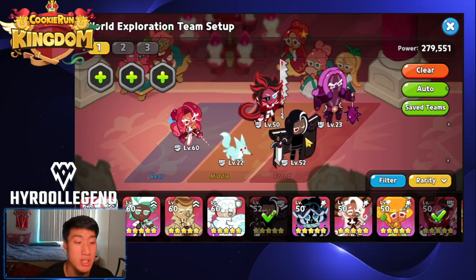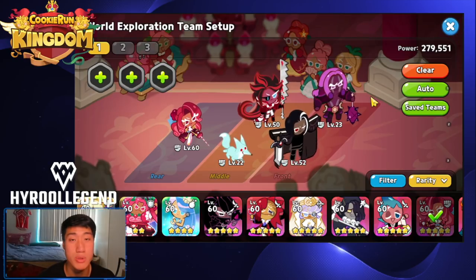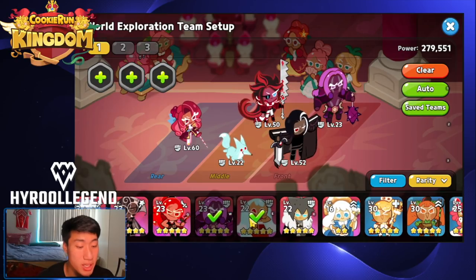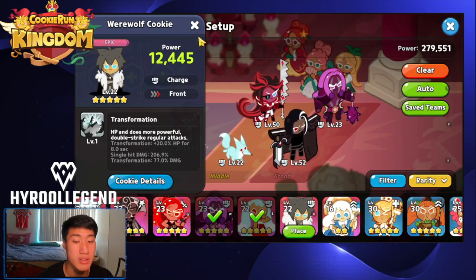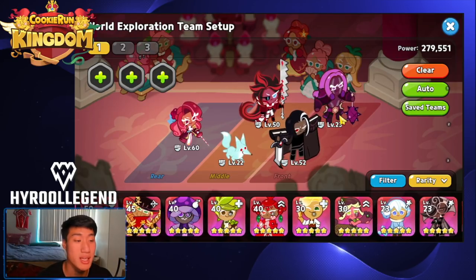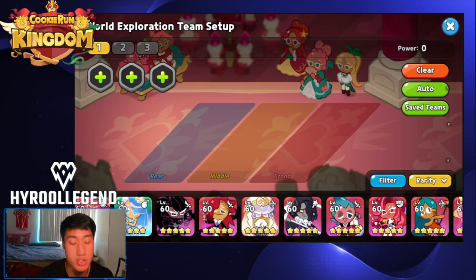Dark Choco is the best Charge cookie for world exploration. If you can get Dark Choco enough damage resist — like pairing with Raspberry with a good substat or adding Solid Almond — Dark Choco will serve you very well. Purple Yam and Werewolf do work but I wouldn't recommend them as they deal raw damage only, are selfish, and have very low mob-clearing damage.